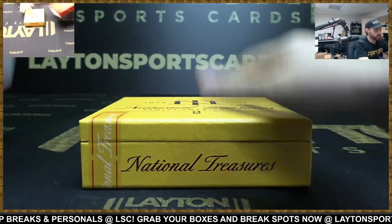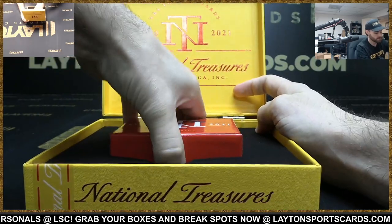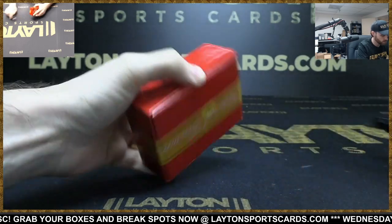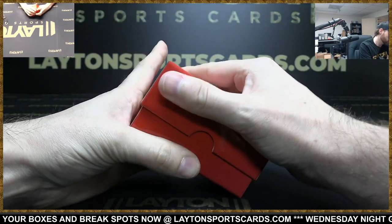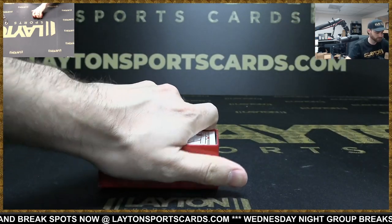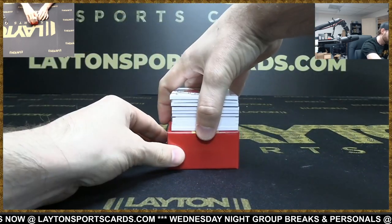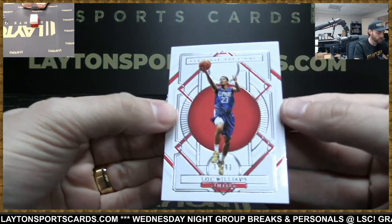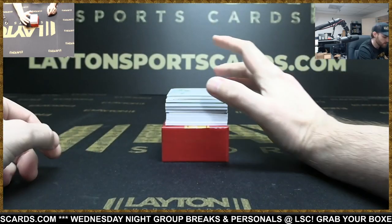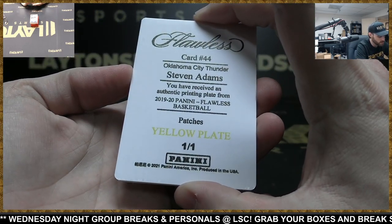Okay, come on NT, let's keep it going. Tough act to follow with that Select box. Come on — Chiefs-colored NT box! Iowa State Cyclones-colored NT box! All right, got a little wheeled in 99, Clippers. Let's keep this big break going here — got a printing plate for the Thunder, Steven Adams, 1920 Flawless yellow plate.